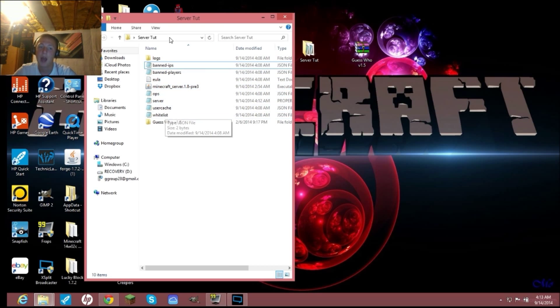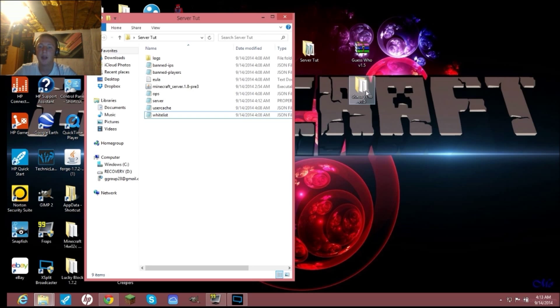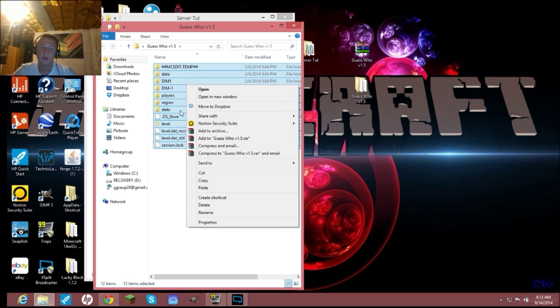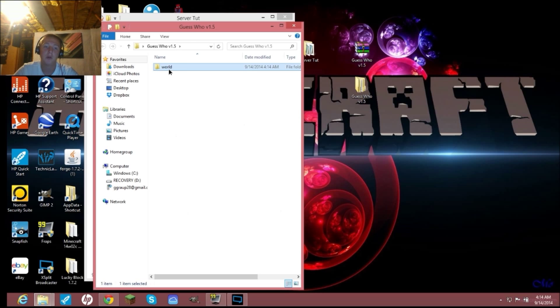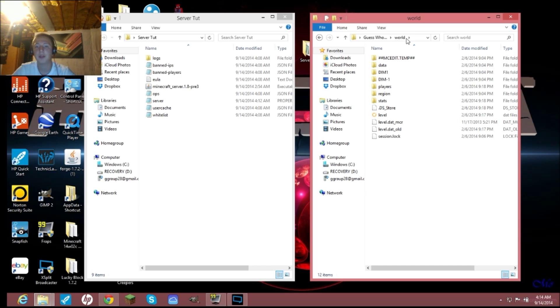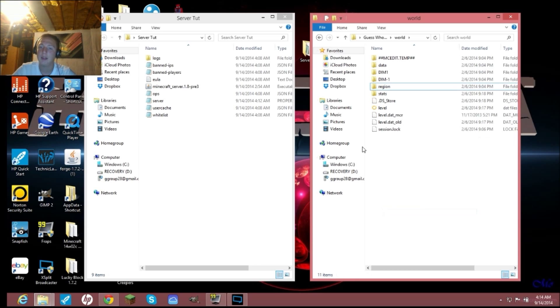Do not just drop the Guess Who folder straight into your server folder as-is — it will crash. Instead, double-click into the Guess Who folder, highlight everything inside, cut it, then create a new folder called 'new world' — all lowercase, no caps. Then right-click and paste everything into that new world folder.